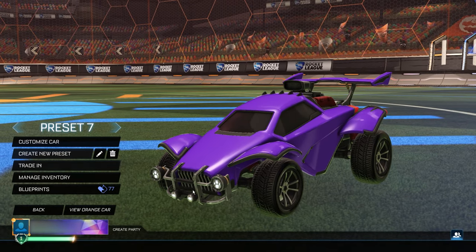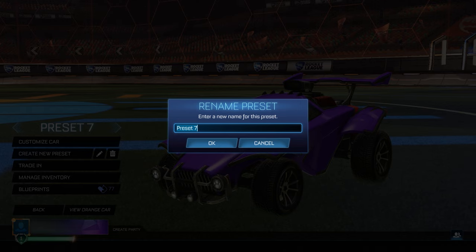Then go back to the menu and go to the garage. You want to create a new preset. I'm going to rename this preset to exactly what I do — it's going to be 'credits.value=50000'. Make sure you copy it in exactly how I've done it. If you don't copy any of these things exactly how I've done it then you have to reset the whole process. So make sure you copy in 'credits.value=50000'.